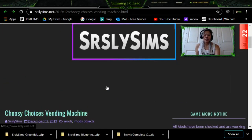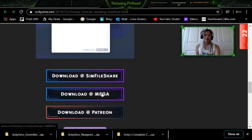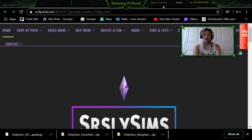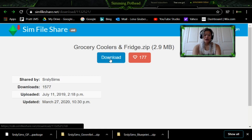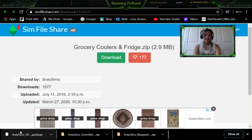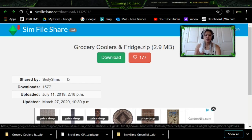Now go into the vending machine page. Scroll all the way down and click Download at Sims Fileshare. Click download and it's going to go down in your downloads. Then do the same thing with the grocery store coolers — go down and click. You're going to need Get to Work to use this mod. Click Download at Sims Fileshare, click download, and it will download into your downloads. Now this is the tricky part where we're going to move all of these into our mods folder.